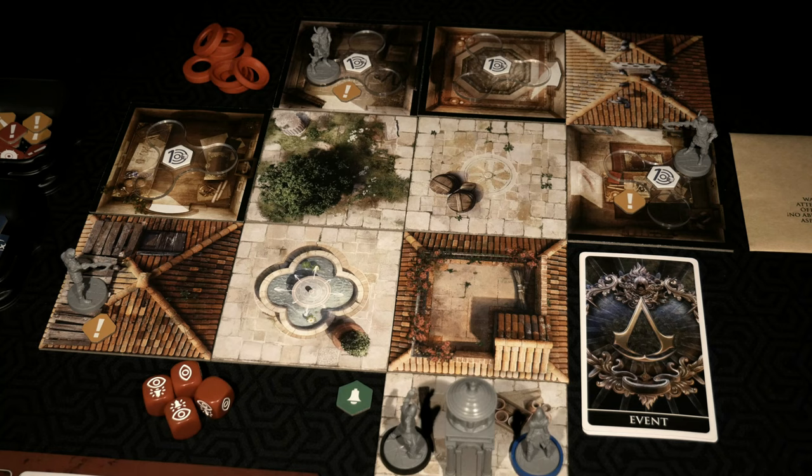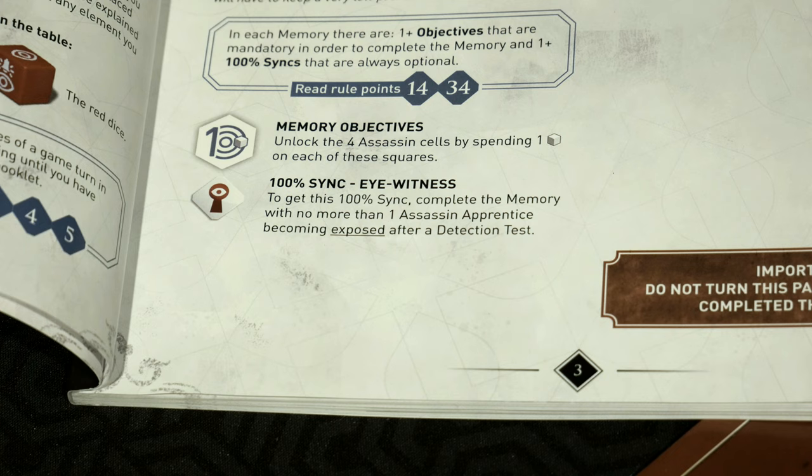Moving on to the objectives. In this first memory, you control young Assassin Apprentices whose goal is to free the experienced Assassins. There is a small hiccup — these Apprentices are not armed, we only have parachutes, so we will have to keep a very low profile. The memory objectives required to succeed are to unlock the four Assassin Cells by spending one action on each of these squares. We placed an objective in the middle of the bases with a one on it and a die on it as a reminder. Do that with all four and the mission is complete.